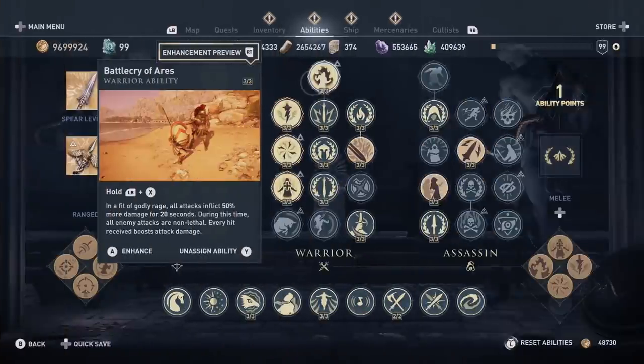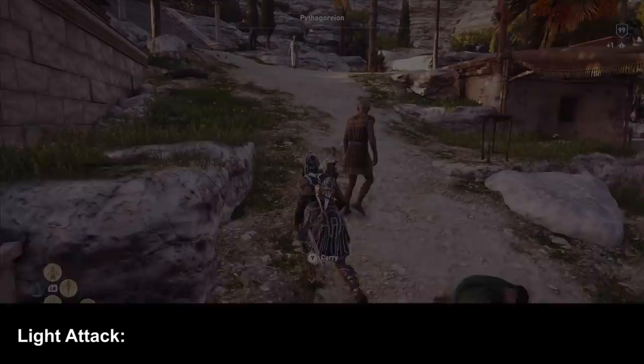I also took a closer look at the other engraving: the 50% damage increase with Battlecry of Arrest and Arrest Madness. If you want to know how that's working and if it is good, stay tuned. In the description of the Battlecry of Arrest ability, you see there is a 50% damage increase when you activate Battlecry, but that's not a multiplier — it is only a stackable bonus.